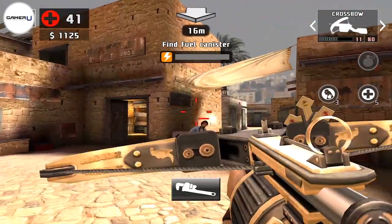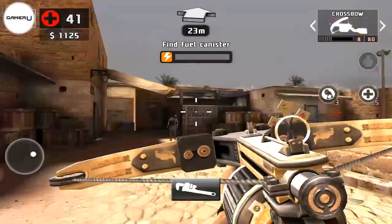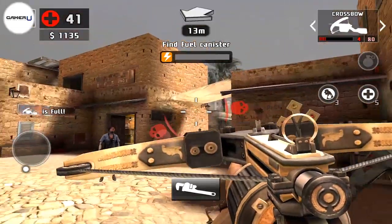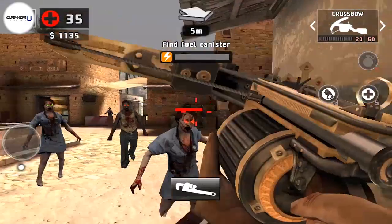Enemies will keep respawning in these locations, and as long as you don't complete the objective, you can keep running in circles trying to farm for cash and blueprints. When a mini boss shows up, just take care of it as fast as you can and keep on going. They will only help to increase the cash you earn and give you a chance of getting some blueprints.